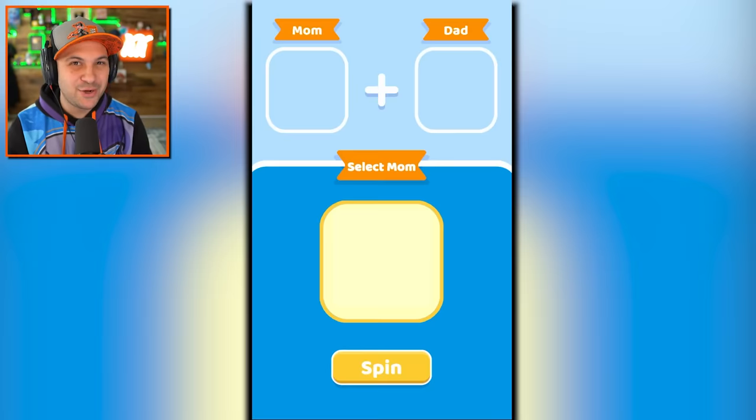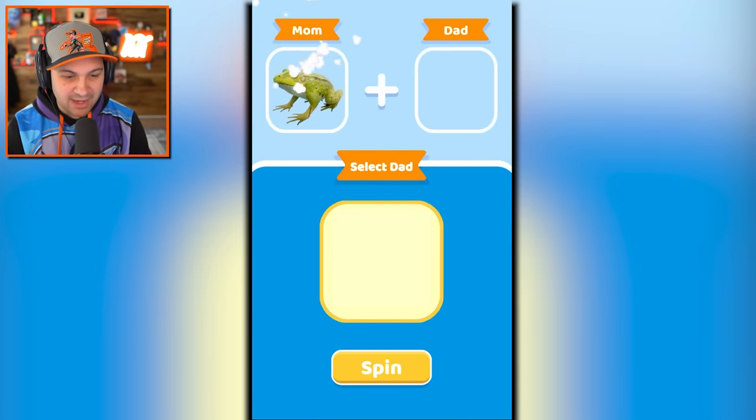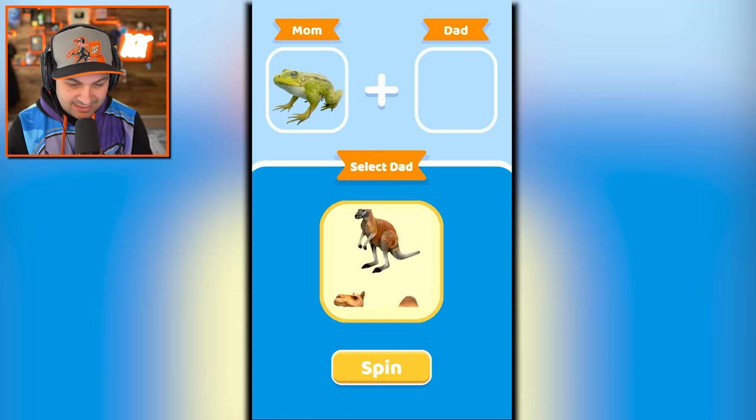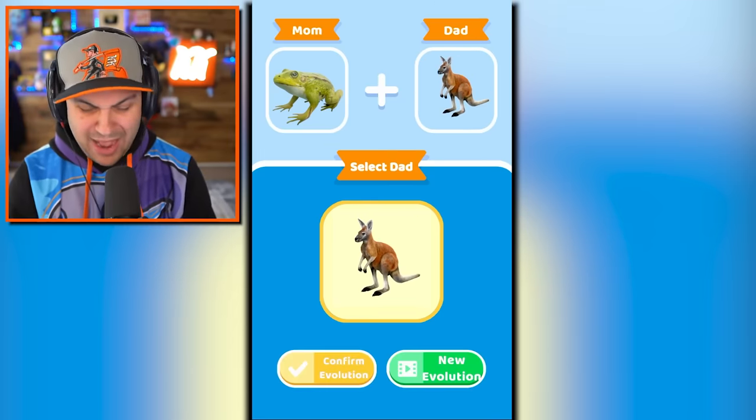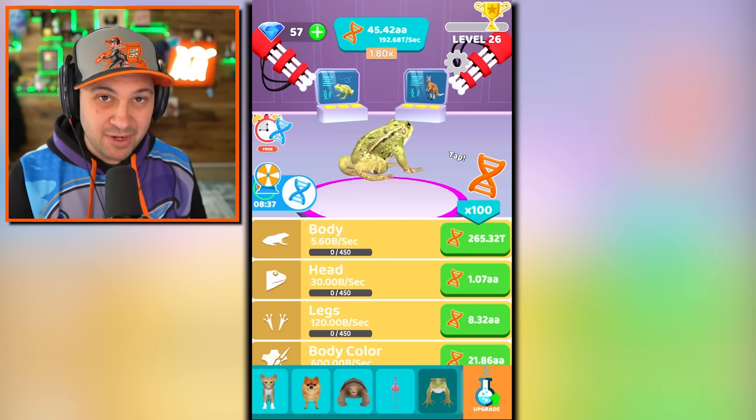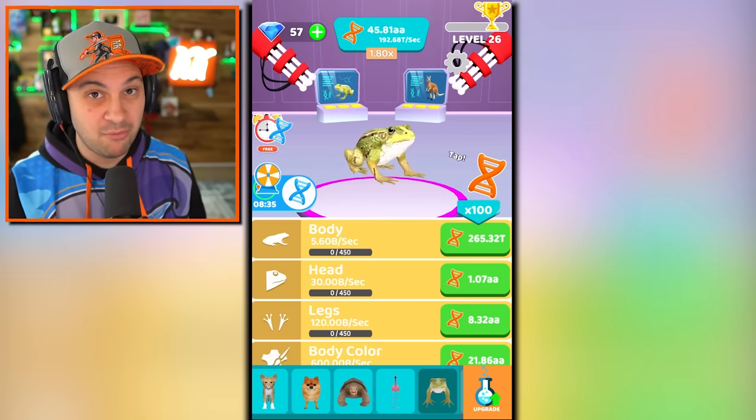So let's see what we can create next — a frog! And a kangaroo. You guys want to see me create this? Let me know in the comment section down below and we'll do more. So many more experiments to try.